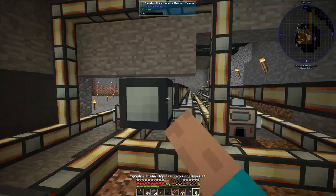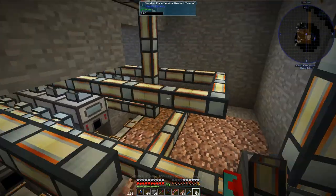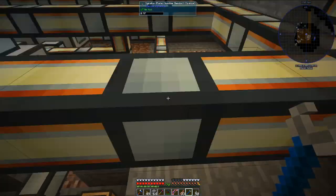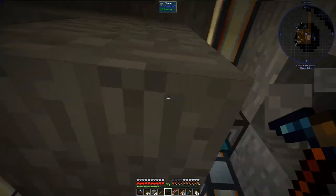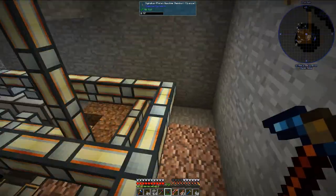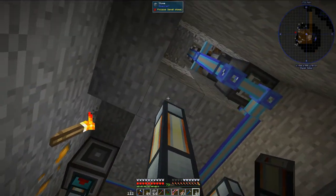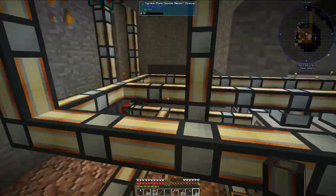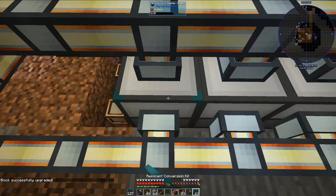Now what I need to do is bring this impulse item duct up to the ME interface up there, and I think I can just connect it over here. The plumbing is a mess back here, but I shouldn't be back here very often. Next, let's go ahead and upgrade all of these induction smelters with the conversion kits, which shouldn't take but just a minute.